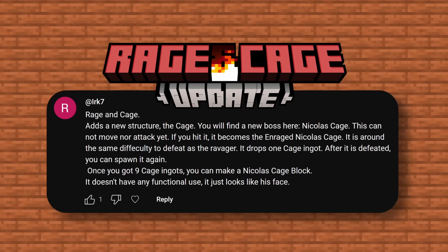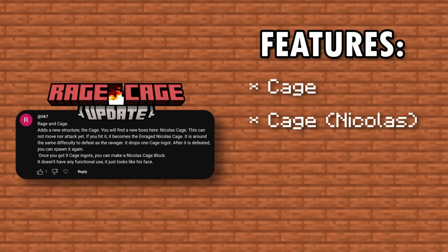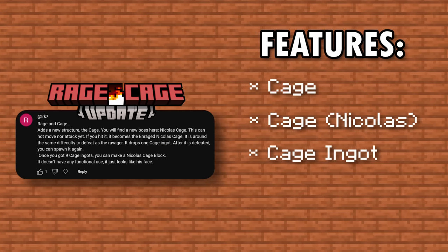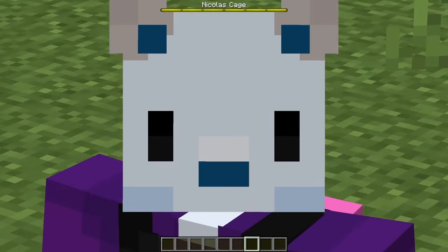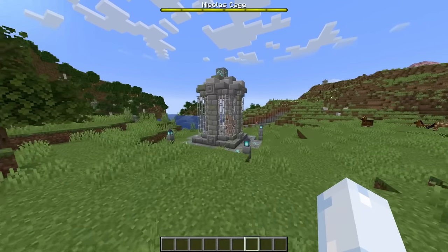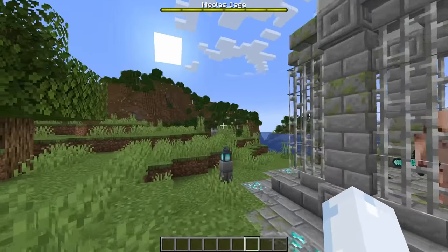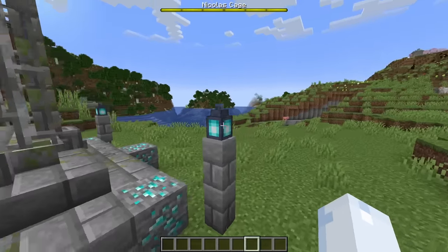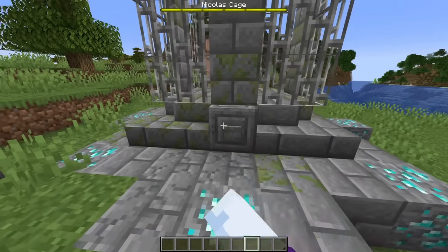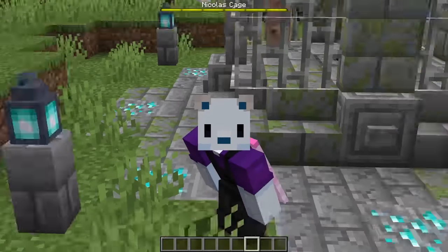Let's start with probably the weirdest of all the updates: the Rage and Cage update. The comment includes the cage structure, Nicholas Cage as a boss, the cage ingot, and the cage block. We'll start with the all-new cage structure — it spawns pretty consistently throughout the world, kind of all over the place. It includes some diamond ore, some soul lanterns, and a button that throws strength potions on the ceiling.